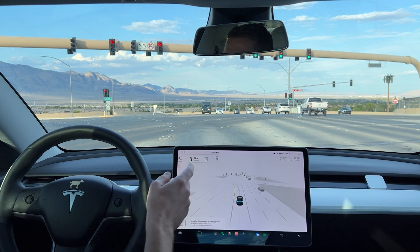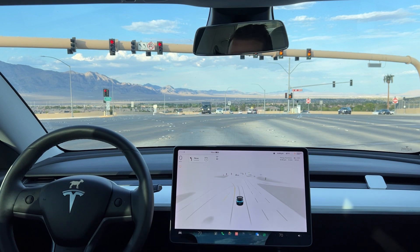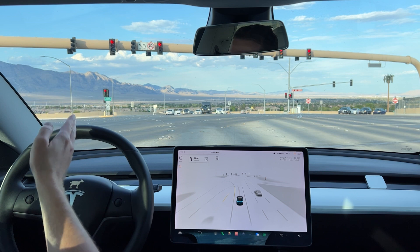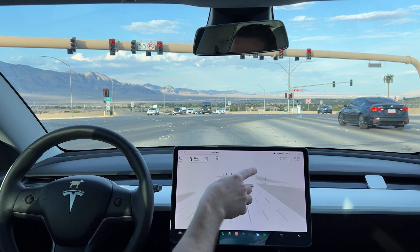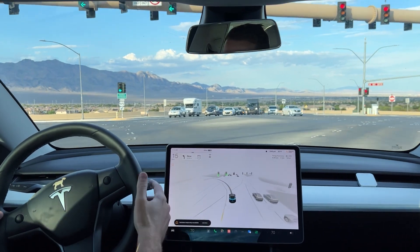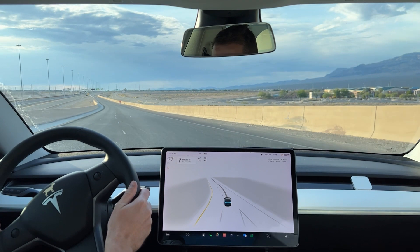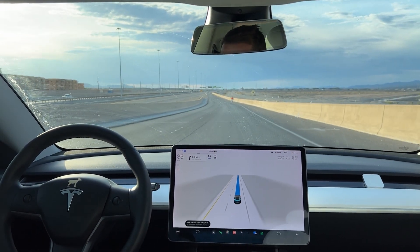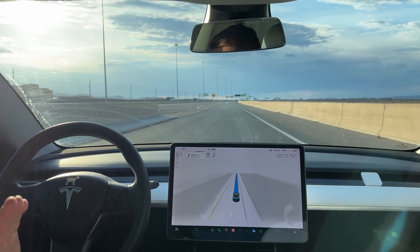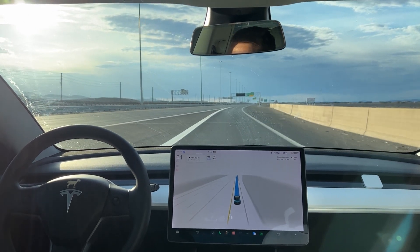It thinks I'm in the straight lane but I'm in the turn lane, so it tried to go and it pinged at me because it's green. I'll re-engage it as I drive and see if it actually makes the turn or if it tries to correct itself and goes straight, because these are two turn lanes and those are straight. It's not letting me engage it on this turn — now I can. On the last update it got to the turning lane early and made the turn fine, but this time it got confused, thought it was going straight, and then I couldn't engage Full Self-Drive for the turn.